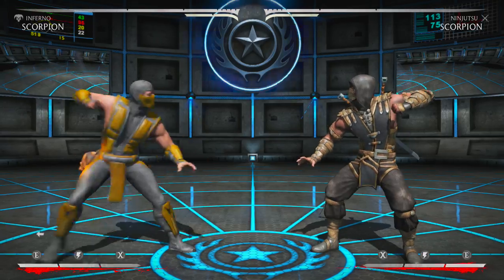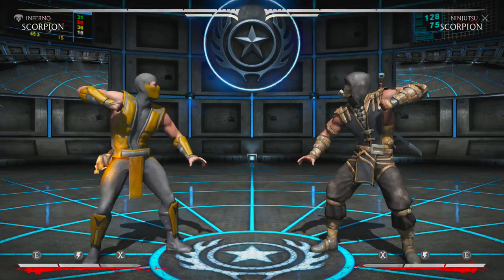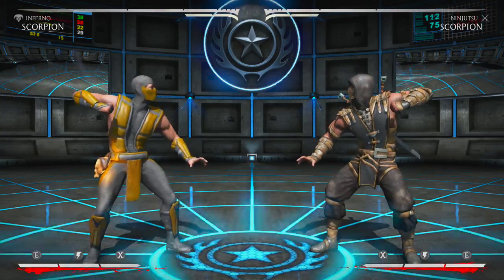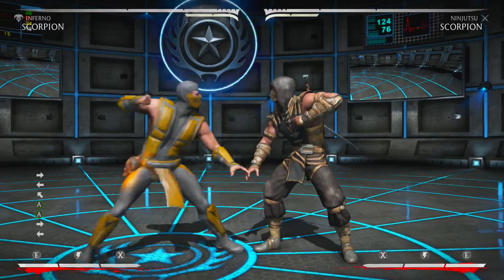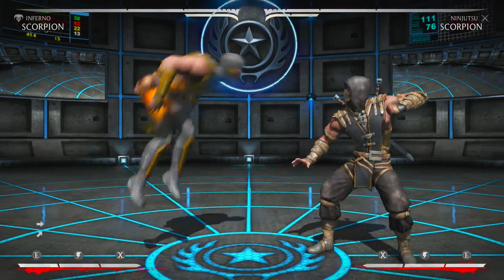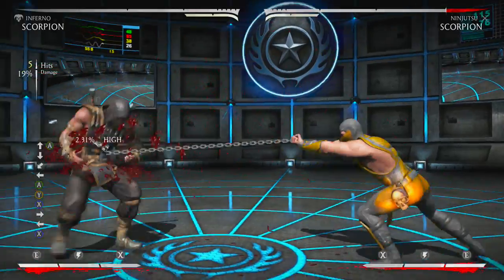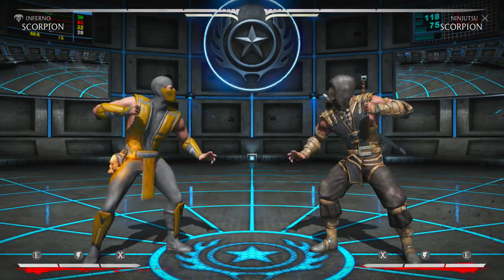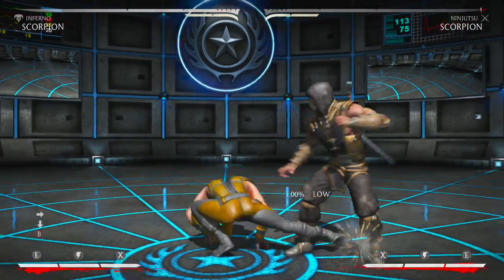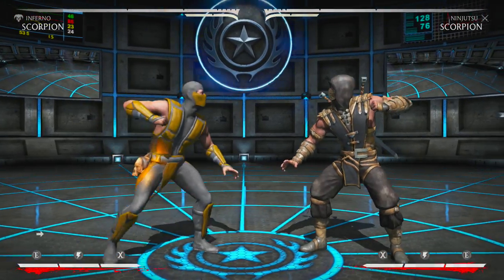You see this all the time playing against Scorpions online — Jump 3 is ridiculously good, so definitely use it. You could jump back as well; it's a lot safer than jumping forward because if you jump forward you could get punished. Jump 3 is really, really good — six frames that leads into a teleport. I can't tell you how many times I've been caught with this and then Scorpion goes into his vortex.